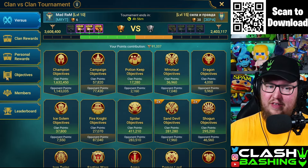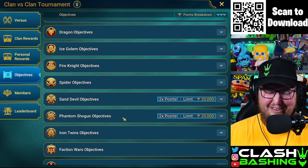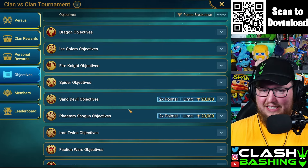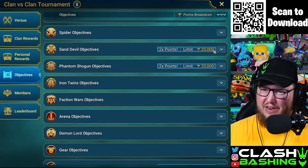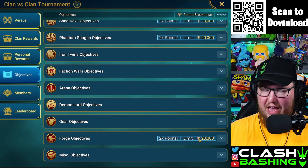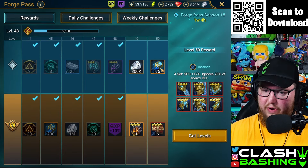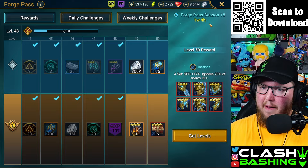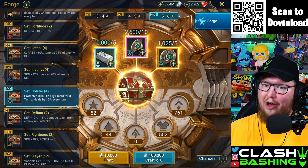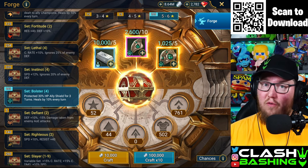We're just gonna do some CVC things. Looking at the objectives, what's boosted: Sand Devil and Phantom the Shogun — two things I don't like running. With only five hours left I don't have a lot of time to mess with them. We do have forge objectives though — two times points up to 20,000. My forge pass is almost done, just one more tier, so I think we'll forge some bolster and see how that goes.